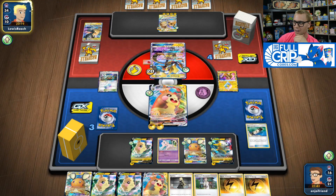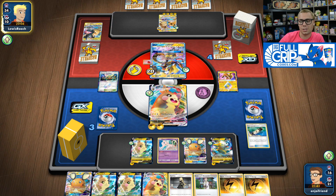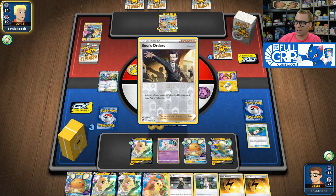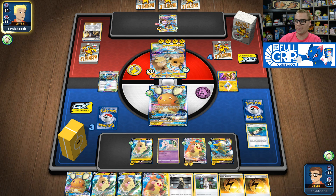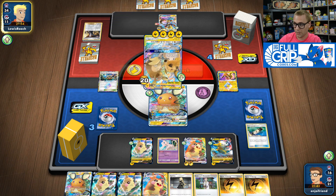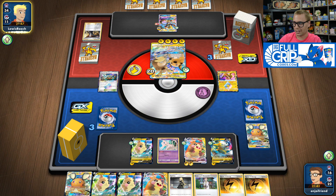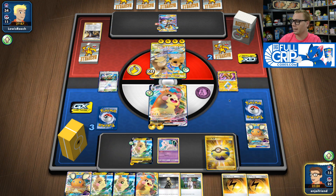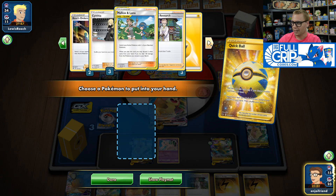Now we've set them up where the Raichu and Alolan Raichu has 240 HP remaining. I've got two Electropowers left in the deck. Since we softened it up, so long as there's no Big Charm shenanigans on the Raichu and Alolan Raichu, we are actually now favored in this exchange. If my opponent knocks out the Dedenne GX, then all they have to do is knock out Boltund. That's a little scary, and makes me question putting down the Boltund in the first place. I need to find my final two Electropowers — and there are two in the deck. Very good.